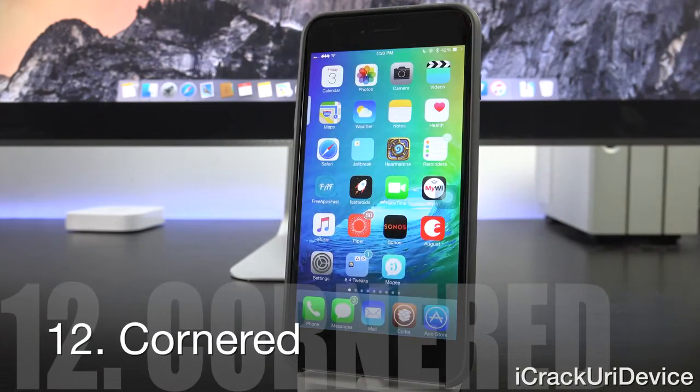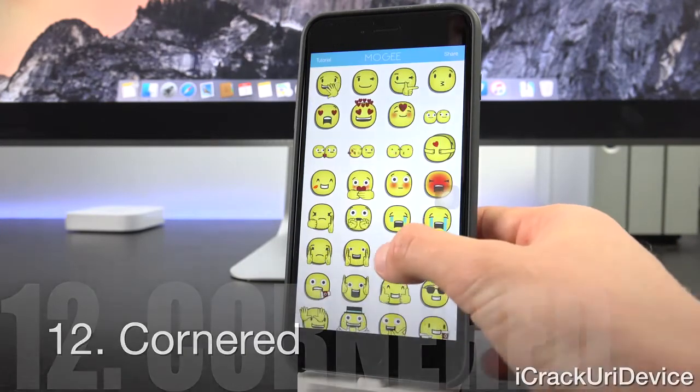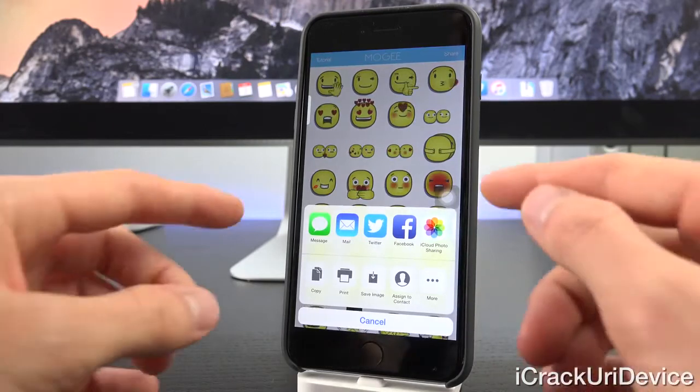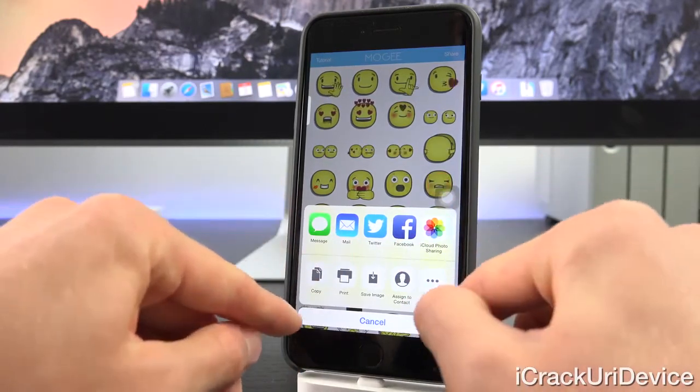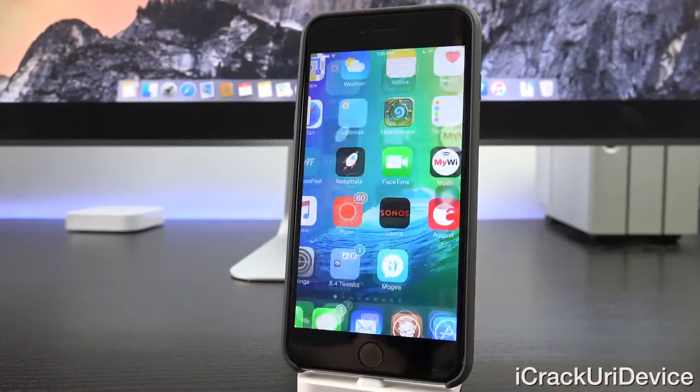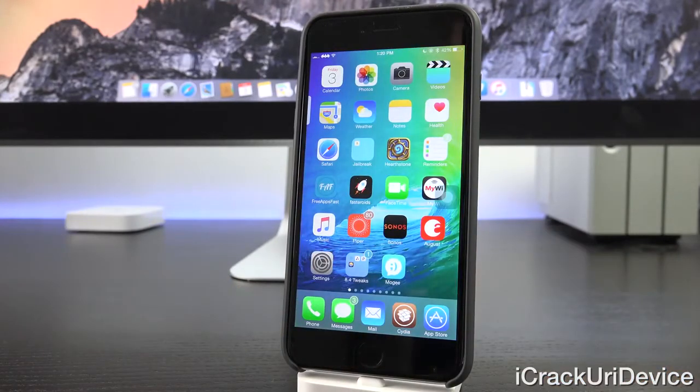Cornered is a great tweak that brings iOS 9-inspired menu elements to iOS 8. Opening an app and navigating to the share menu, you'll notice rounded corners on both the main share menu and the cancel button. It really does look slick.